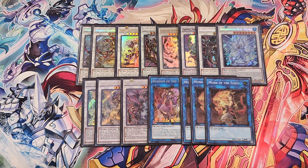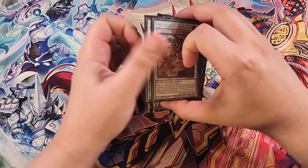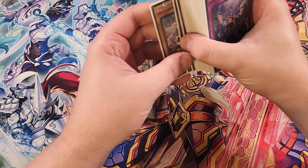We then play three copies of Monk of the Tenyi. Monk is great to work with our Tenyi cards — you basically just link them away to get a non-effect monster on your side of the field. Anytime we say non-effect monster in this deck, we're usually referring to Monk. That's it for the deck, guys.